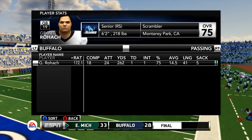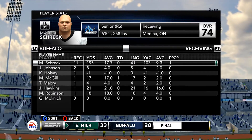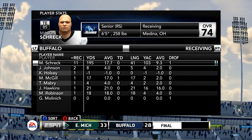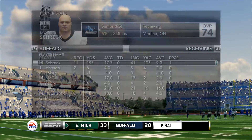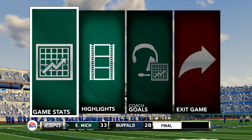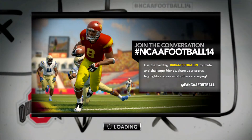We would have been remiss not to talk about the performance of the day, which had to have been Mason Shrek, the tight end - the 5th-year senior out of Medina, Ohio for the Buffalo Bulls. 11 catches, 195 yards. He was tearing up the Eagles secondary. Their quarterback Rohach also had a nice game but had that interception which puts a blemish on his mark. And the Eagles go 5-0 to start this season, 2-0 in conference play, finally ready to get back to Rynearson Stadium after 4 straight games away.